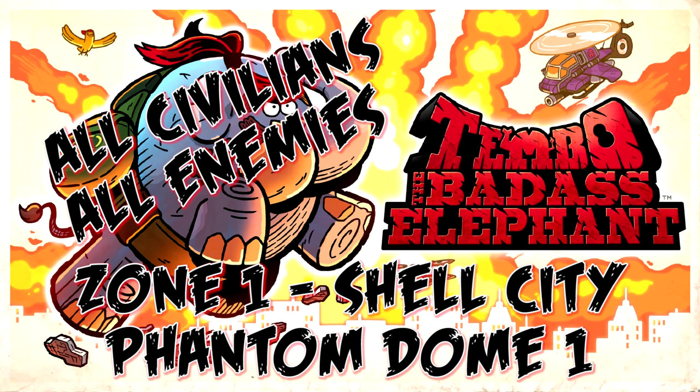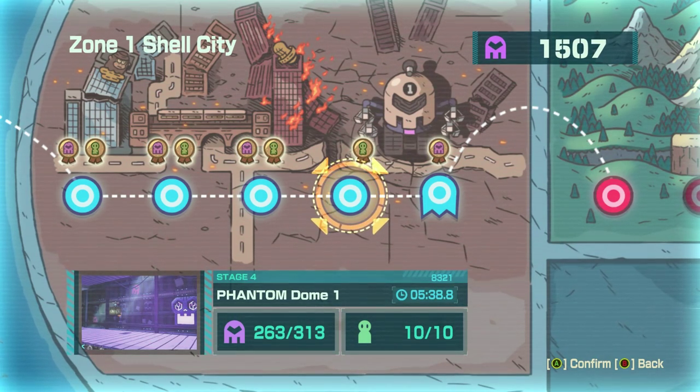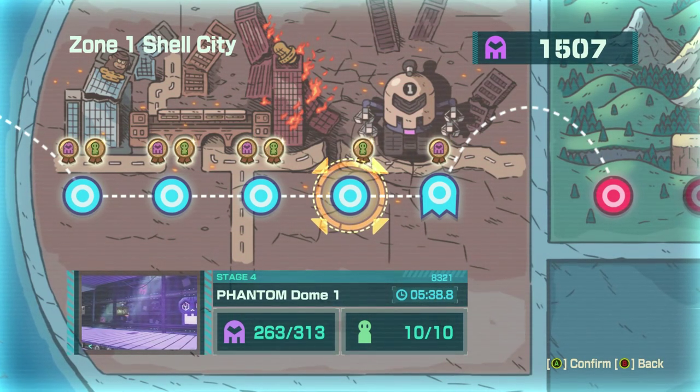Hey guys, this is a walkthrough for Tembo the Badass Elephant. We're on Phantom Dome 1. There are 313 enemies to find and 10 civilians. Let's get to it.